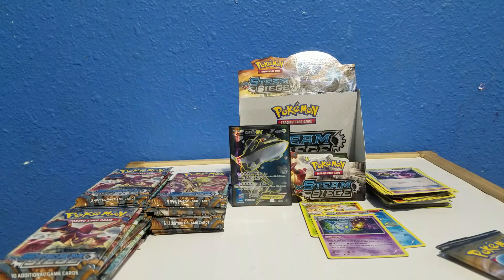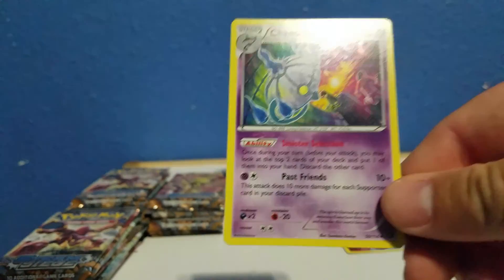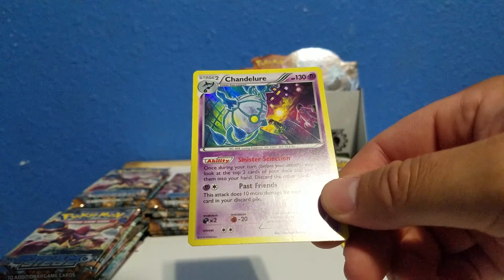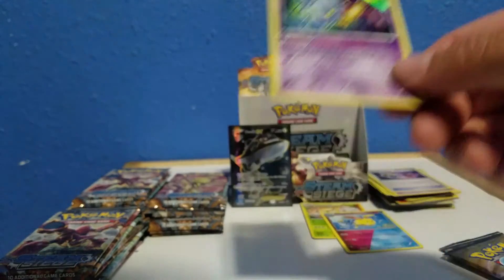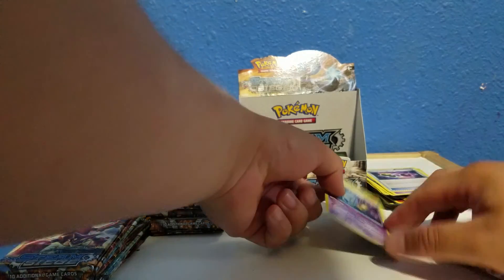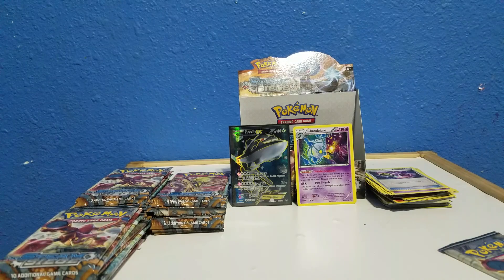You should read the Ability. Yeah let's read the Ability real quick. I have two packs left. Sinister Selection: once during your turn before you attack, you may look at the top two cards of your deck and put one of them into your hand, discard the other card. I guess that could be good for Night March. Alright, two packs left. Let's try to burn through these packs pretty quick because we're over the 10 minute mark and it takes forever to upload after 10 minutes.